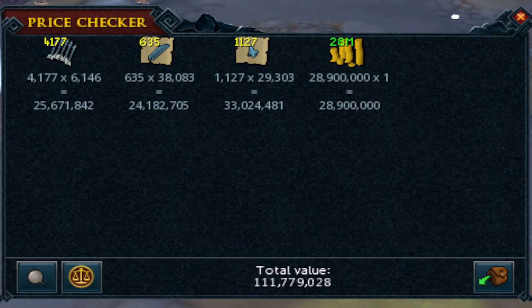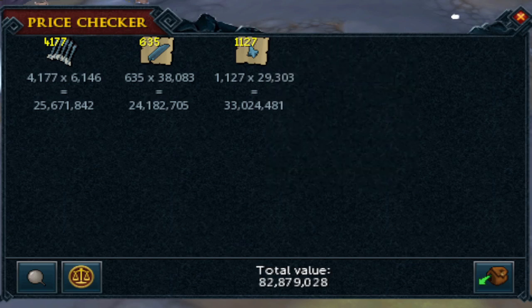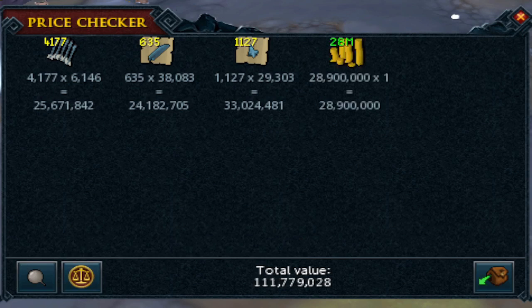This is if you sell it in the Grand Exchange. If we convert it — let's say you're an Ironman and you're high-alking them — these three items are about 83 mil, but if you do high-alk them you'll be able to get 99 mil, on top of the 29 mil cash that we did get from the Ori-Calcum salvage. So do keep that in mind — it is worth a little bit more because it does high-alk.